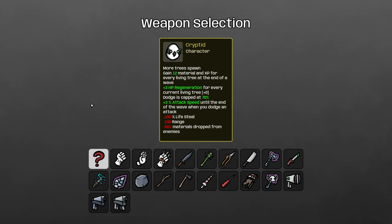The Cryptid is a really cool character. It has a lot of text, but we can focus in on a few things that matter most. We get additional tree spawns, and like the Pacifist but for trees, we gain extra material and XP at the end of the wave for every tree that's alive. Unlike the Pacifist, this is actually more than we get for killing the tree, so we really do want to keep trees alive. We also get 3 HP regeneration for every tree currently on the map, so that can stack up pretty significantly if we're not breaking trees.